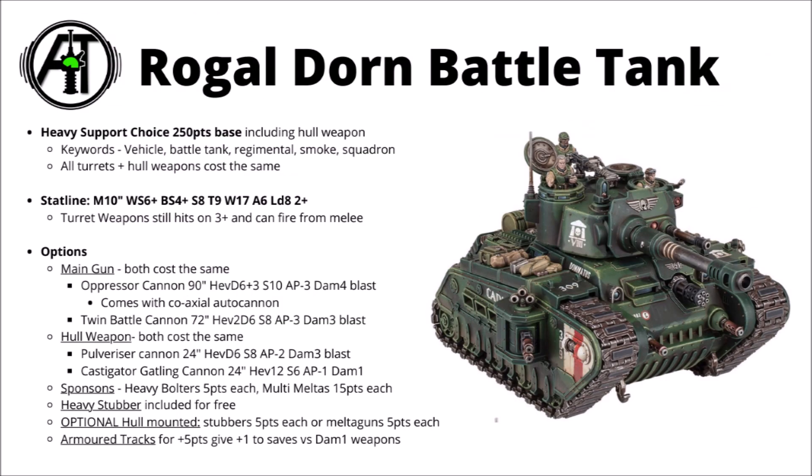For our next contender we've got the Rogal Dorn — this one's a bigger boy at 250 points base. The main stat line upgrades it has are 17 wounds and a big Toughness of 9, which makes it a lot more durable against Strength 8 weapons. It's got the option of just two main guns rather than the many varieties of Leman Russ, and the twin battle cannon is flatly inferior against just about every target, so I'd take the oppressor cannon for the Strength 10 and big Damage 4. The hull weapon options are a 12-shot castigator gatling cannon or a mini battle cannon in a pulverizer cannon. It can take heavy bolters and multi-melters on the sponsons, gets a free heavy stubber, and can mount a few more small guns on the hull — either melta guns or heavy stubbers. I feel like it's pretty reasonable to bolt on the extra guns, maybe just the heavy bolters and extra stubbers if you just want a little bit of volume fire.